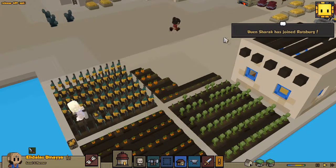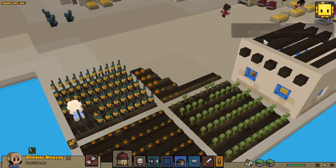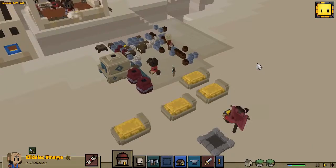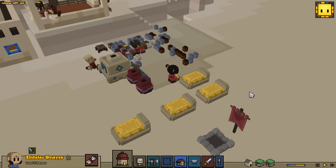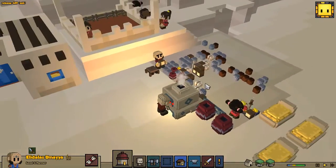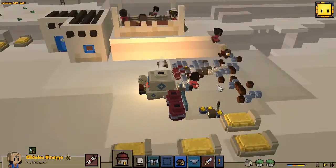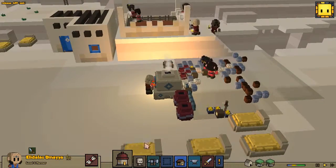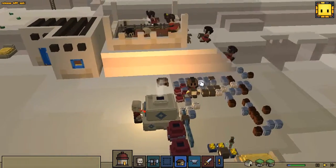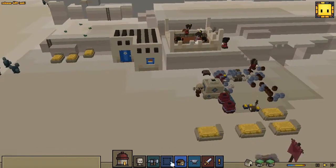In the last episode we did get a brand new village hearthling — UN Sharrock has joined Ratsburg. Ratsburg — are you a rat? Are you guys all rats because it's Ratsburg? Just kidding. You guys believe me — I feel so sorry for you. We've got tons of people now.